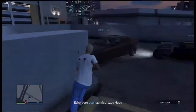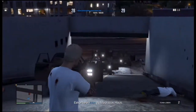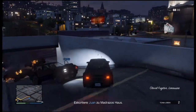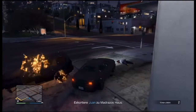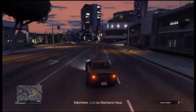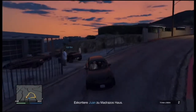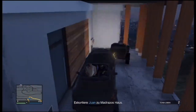When you kill the Ballast that show up, you basically have two options. The first option is when Juan drives his own car — you can wait until he gets to the destination. When you wait on this parking lot and he drives alone, you only need to wait until he's done because no more enemies will show up. But you can also drive and escort him to Madraso's house. So the two options are: wait or drive.